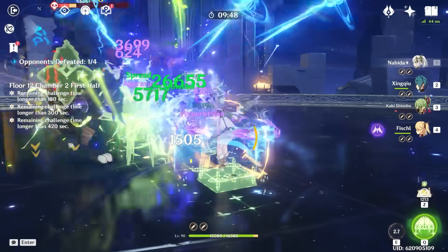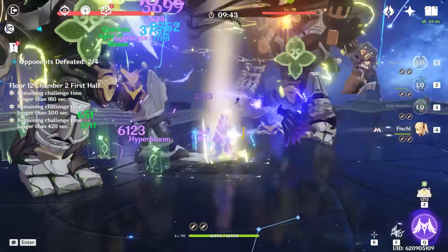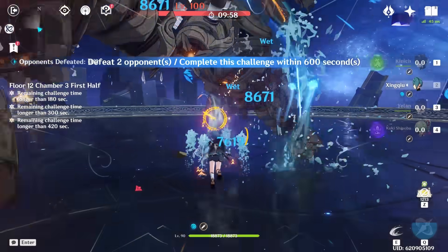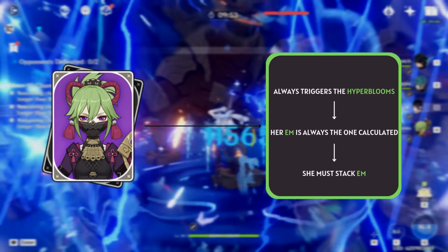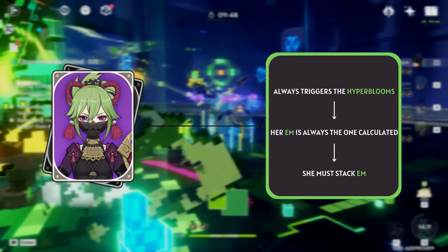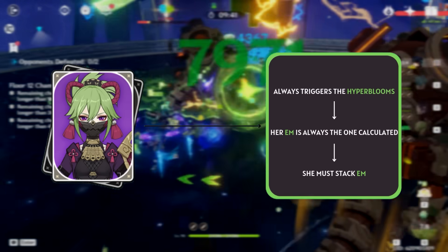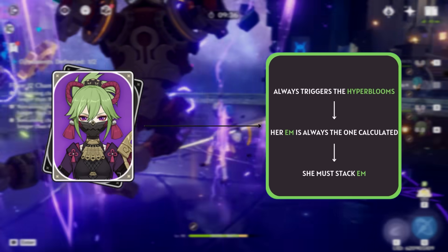Now that you know all the general reasons Shinobu is so good in Hyperbloom teams, you should probably be looking into building her, and it's really simple. When building Shinobu for Hyperbloom teams, she will always be the one triggering Hyperbloom seeds, so it'll always be her Elemental Mastery that increases the damage. You should focus virtually all possible stats into her Elemental Mastery. The only other stat she cares about is HP for extra healing, and ER isn't exactly necessary since you'll rarely use her burst.